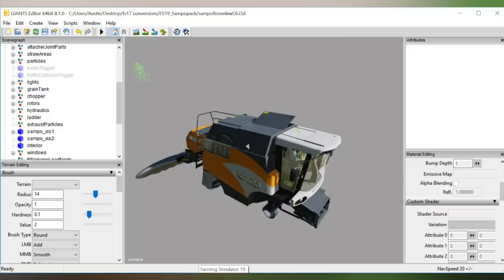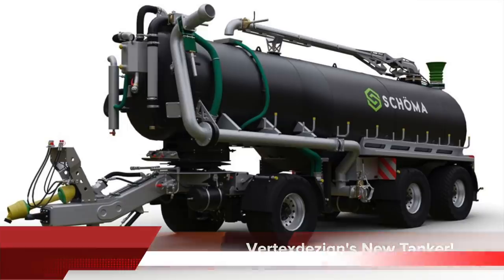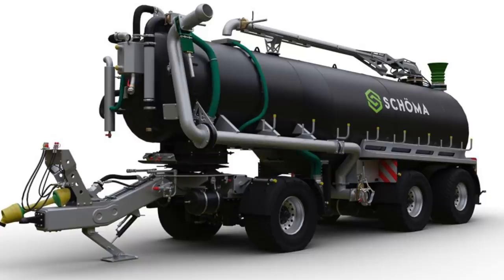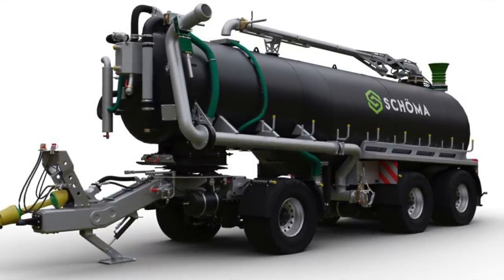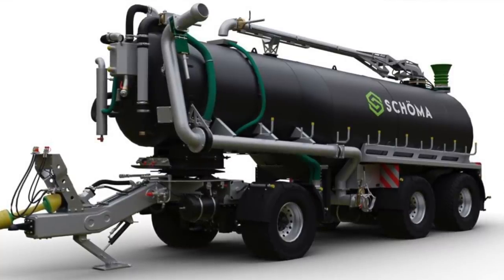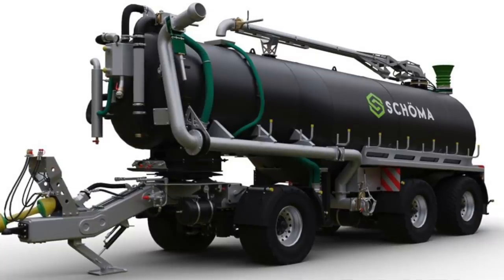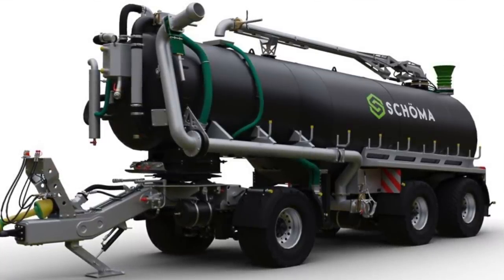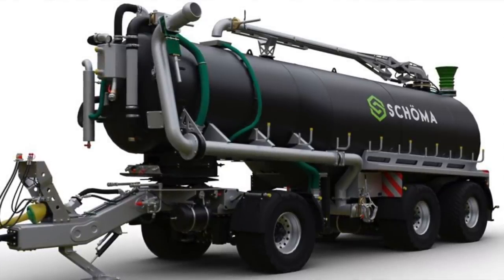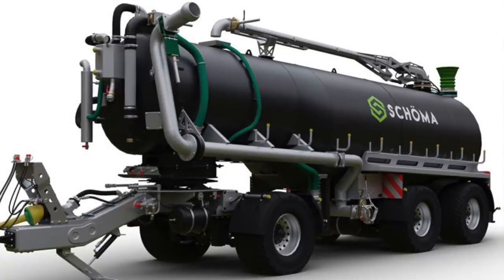Vertex Design showed off their new mod, the Skoma tank semi-trailer TSA with matching dolly. The trailer has large tires but can be customized to be even larger, with a large capacity of 26,000 liters, two section hoppers, a side section, plus a filling arm on the barrel. They say it rides well on the road unlike some other tanks in-game because of its deep center of gravity. No release date yet, but coming from Vertex Design, you know it's going to be good. No platform information is available yet either.